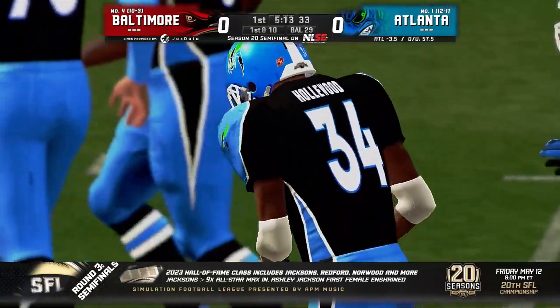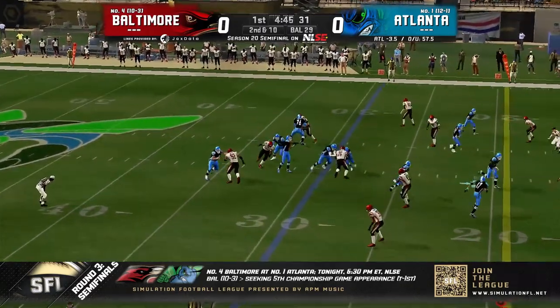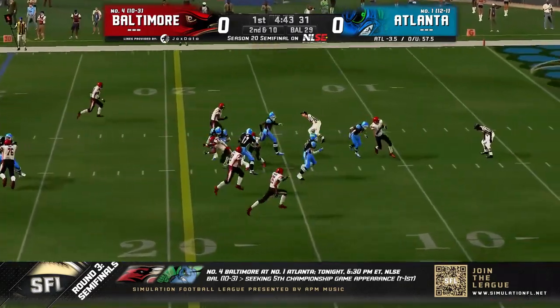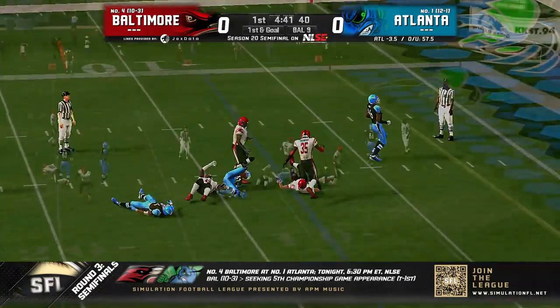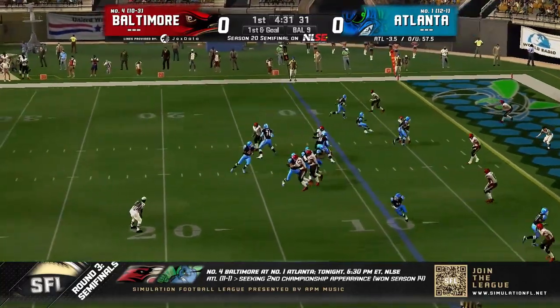First down and 10 from the Baltimore 29. Threw it kind of back shoulder — I think you would have had it. Tried to hit Boo Chisholm, steps up into the pocket, checks it down to Mitchell Brian again. Look at that fullback go. Gets inside the 10, first and goal.